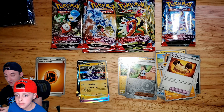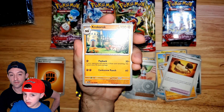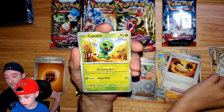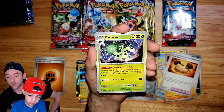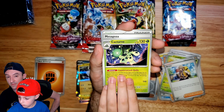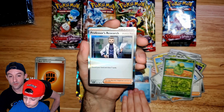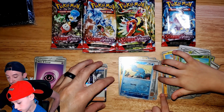We have one more pack left in this box. This is the Evolving Skies type. One cool thing with these packs — there's no more magic trick needed. All the non-holos are going to be up front, and as you go deeper into the pack, your odds of getting something holo, rare, or an illustration rare go up. The last card being an energy confirms it — no magic trick required. By magic trick, I just mean having to reorganize the cards.